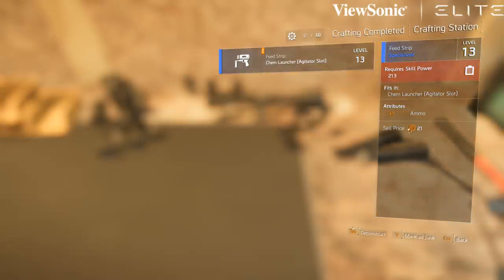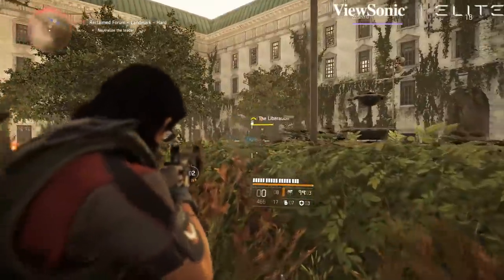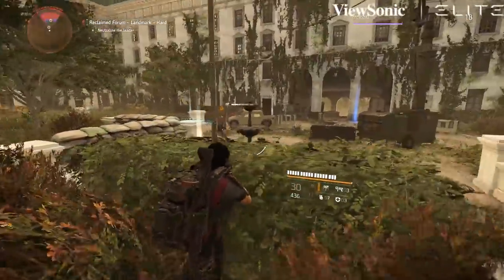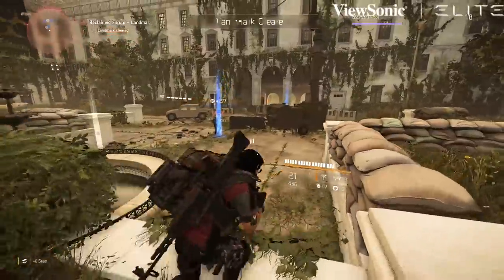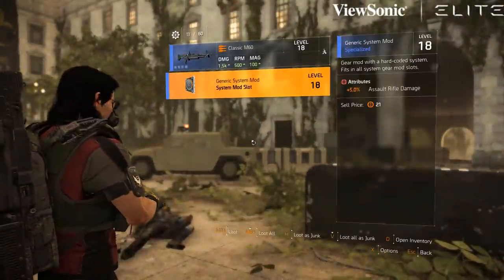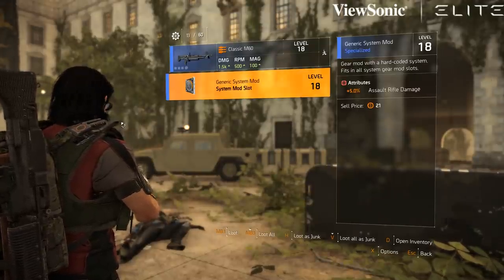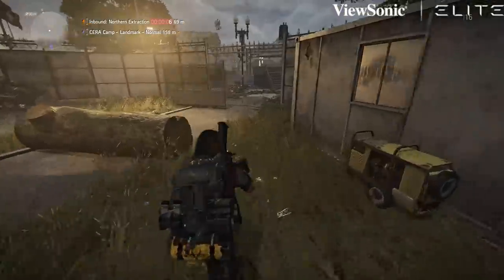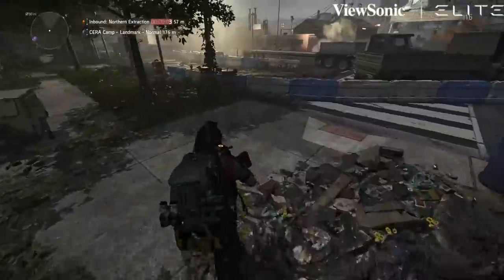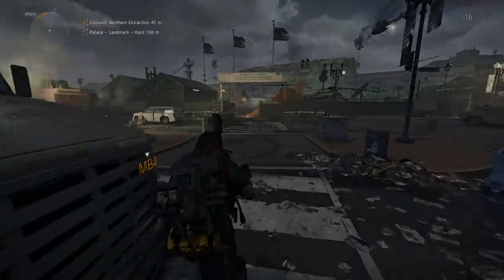Make a new character, grind up to that level 18 or so range, and then get into the dark zone farming. It's going to be a huge boost to your main character, and it really doesn't take that much time — maybe six or seven hours, maybe eight hours to get there. And if you're really trying to min-max, this is probably the biggest boost to damage you can have right now that you might not have known about. That's it for me. Thanks for watching, and I'll see you soon, my friends.